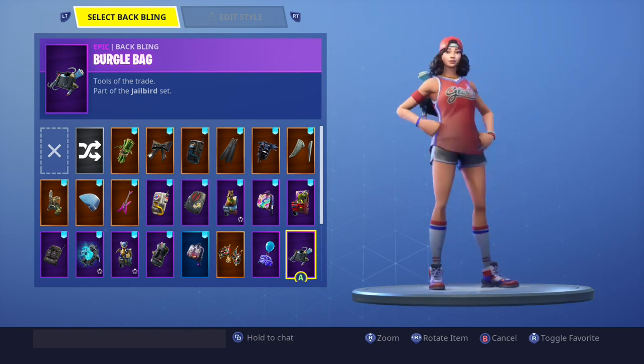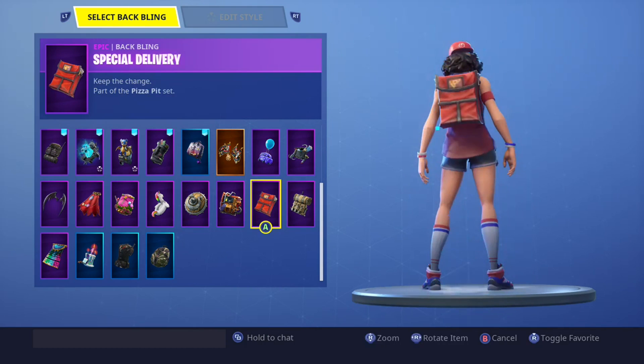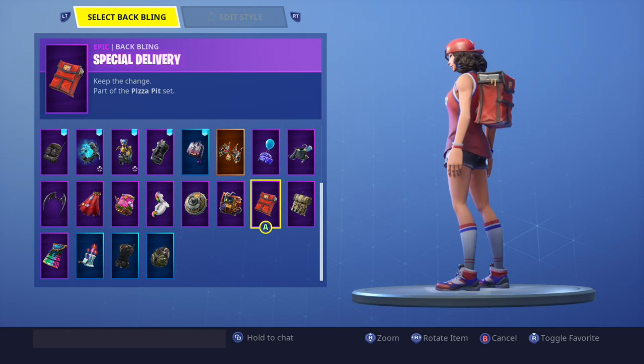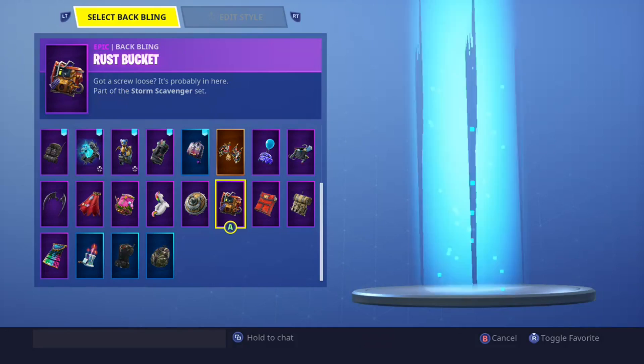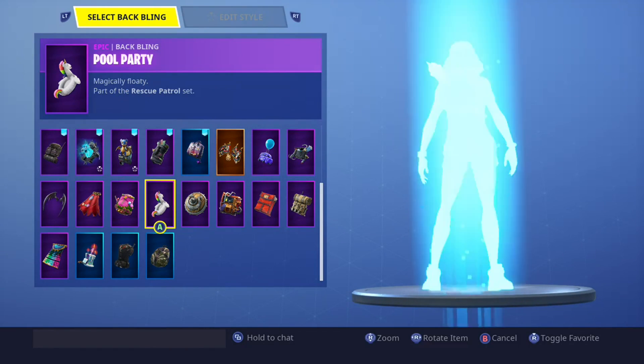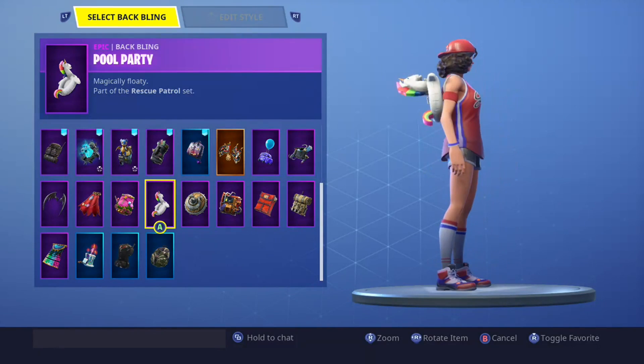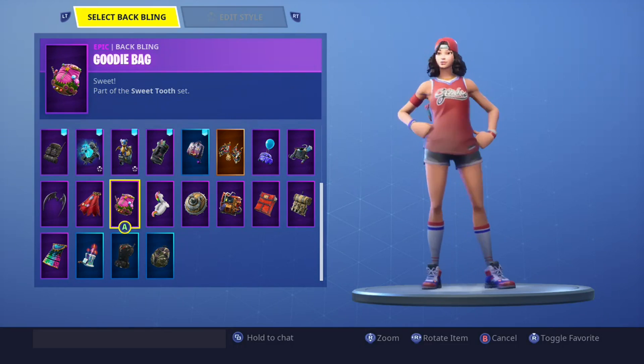Burglary Bag - yes. Uplink - no. Special Delivery - yes, because it's red and matches the red on her. Rust Bucket - no. Merry Guard - no. Pool Party - yes, because it has white on her. Goodie Bag - no.